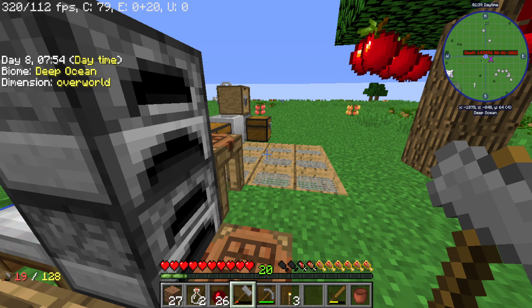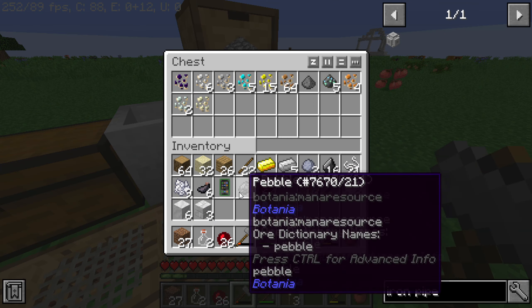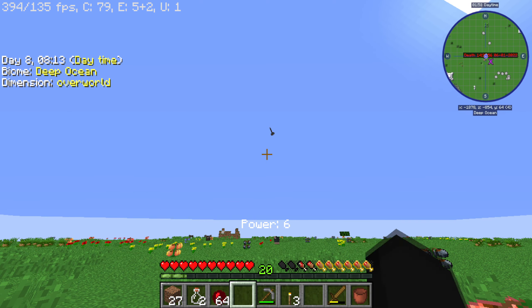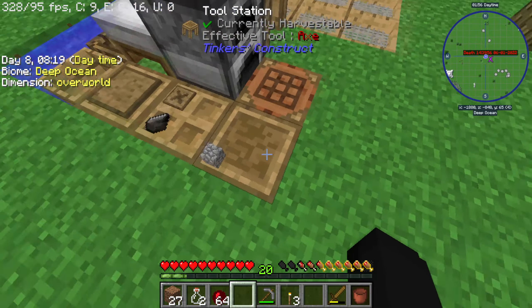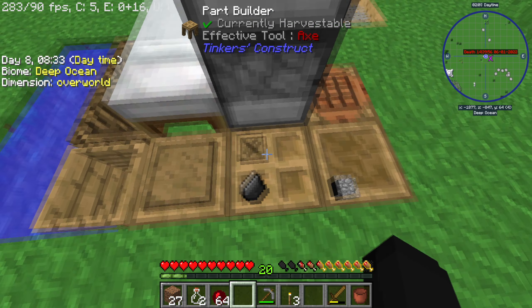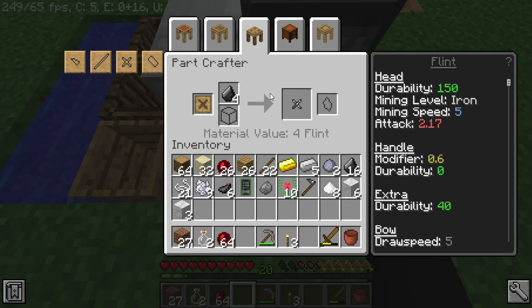The first thing I want to work on today is getting a sledgehammer. We don't want these dinky little hammers anymore — we're gonna yeet that across the world and make a better one. To do that we're gonna need a sledgehammer head, a tool binding, and a few other parts that I think we already have.